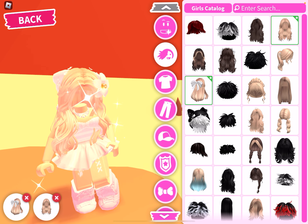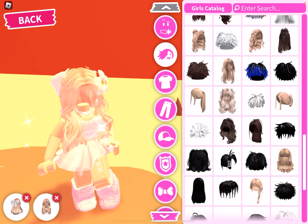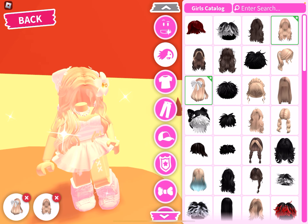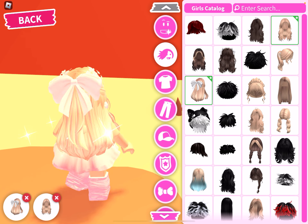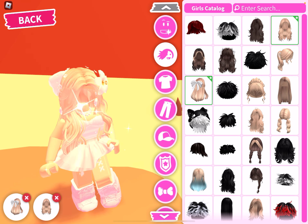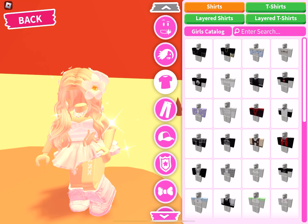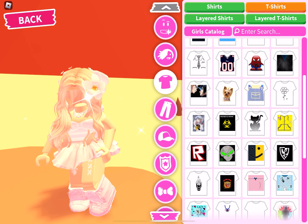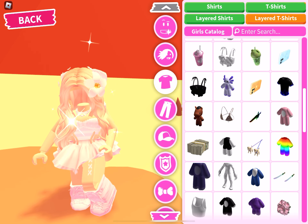You can always make nice things, and the hairs here are really, really nice ones that sometimes cost a lot of Robux actually — and they're right here for free. Thank you so much, Adopt Me! And here it's the same thing — there are t-shirts. Look at these, so cute — layered t-shirts!